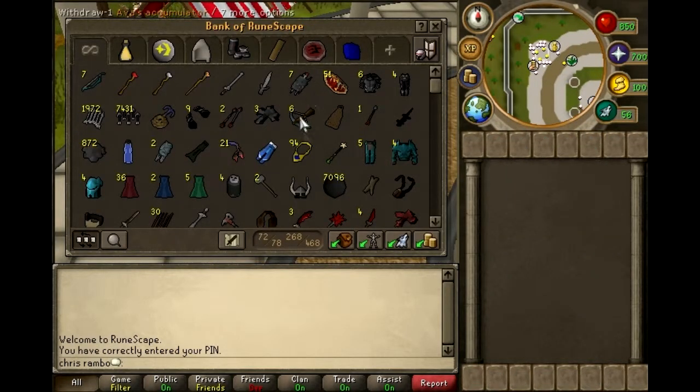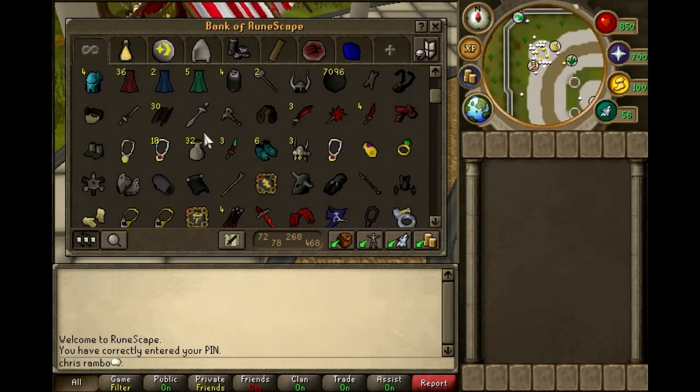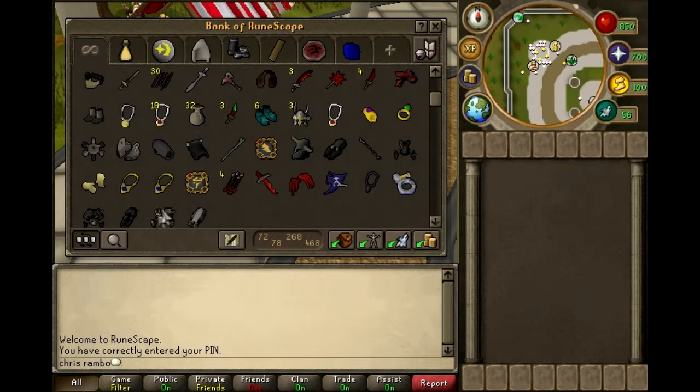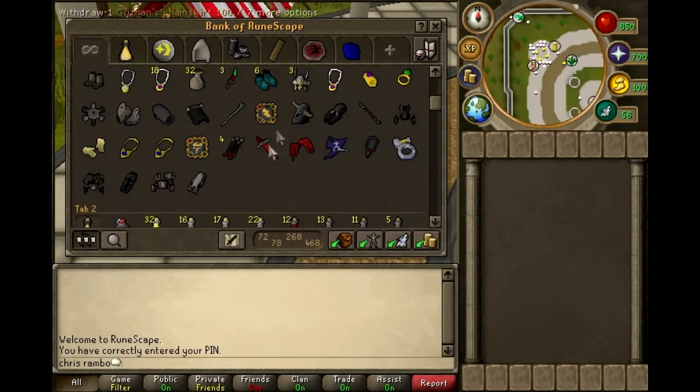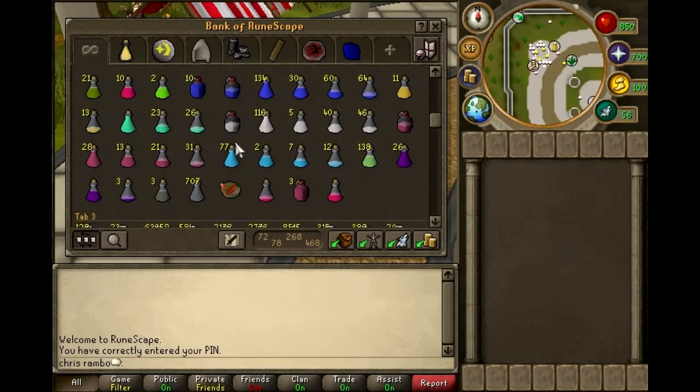Alright, I had to put in my password real quick. Let's see — this tab is really everything I use. So, got some full Bandos, dragon claws, spectral, fury, berserker ring. And I had just won the spectral and the Bandos with 6 inches — the 6 inches dicing, or not dicing anymore, hot and cold.